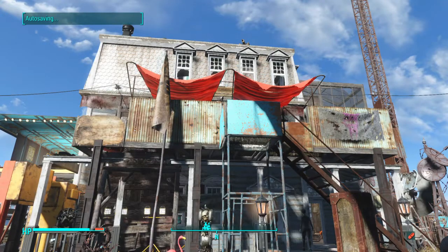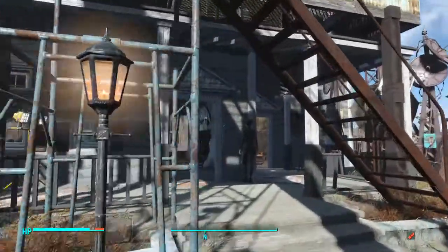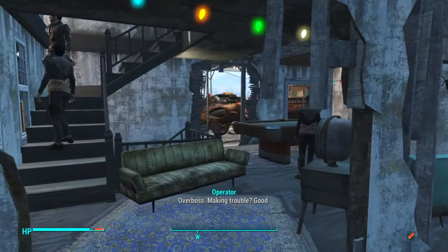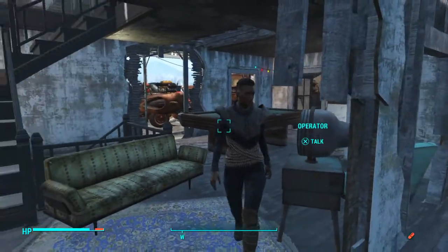If you haven't seen any of the other videos, they show the outside of everything, but today we're going inside the mansion. So we go in the front door — this is just kind of like the rec area where everyone just kind of hangs out.